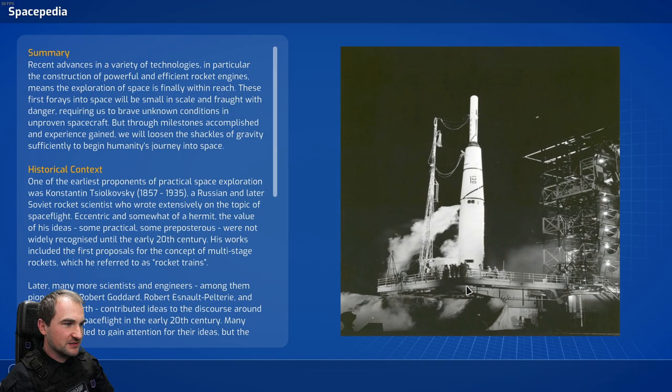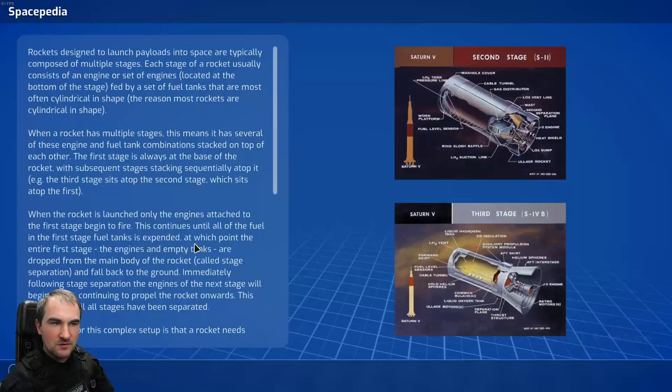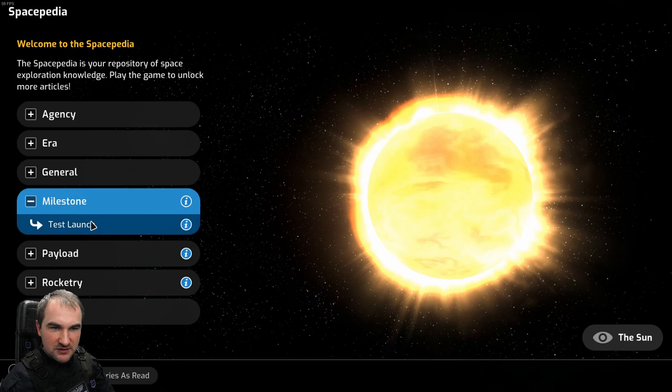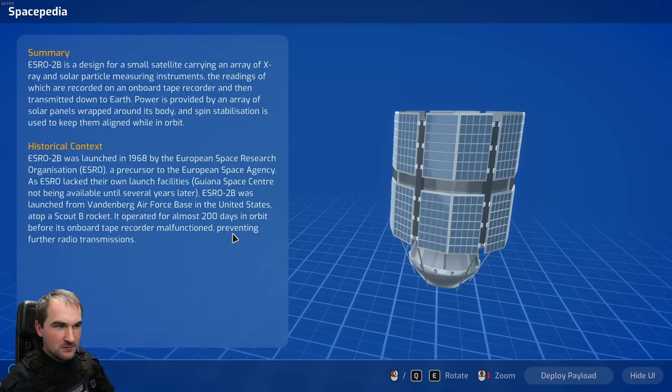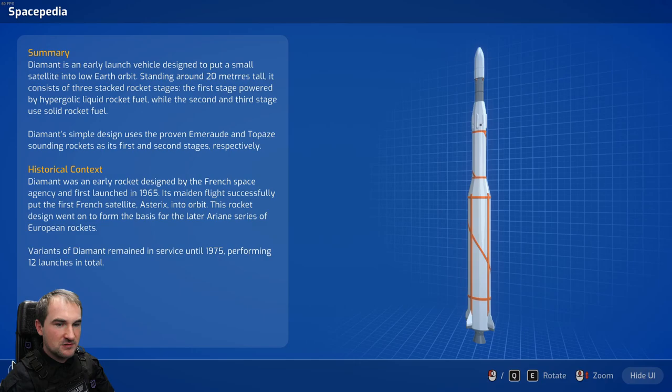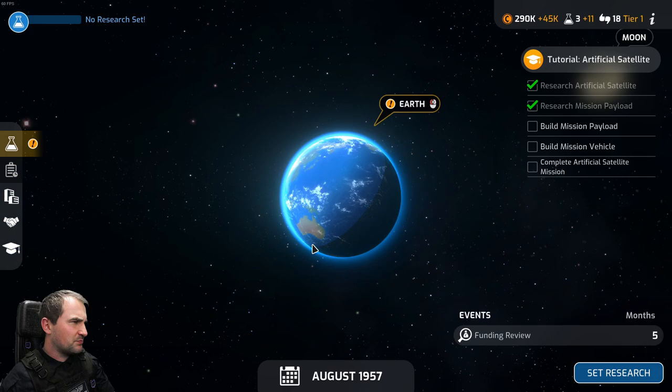There's a lot to read in the spacepedia. Dawn of spaceflight, rocket fuels, rocket stages - a lot to read. The test launch vehicle looks like it's based on the V2. This is just in-game lore. Build mission payload, build mission vehicle.